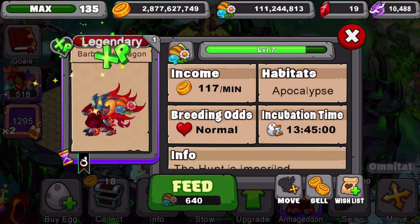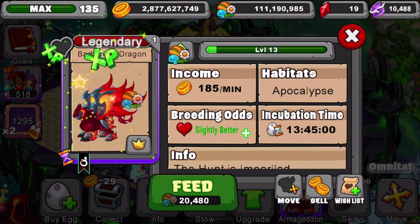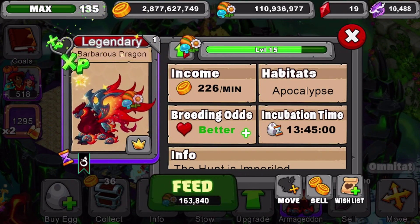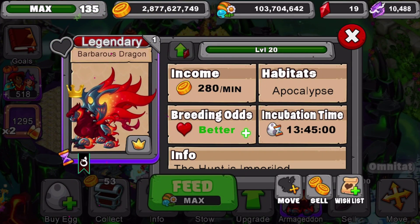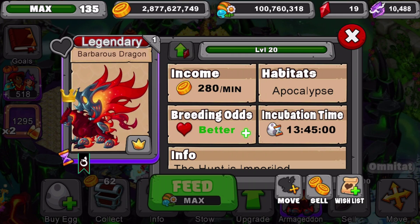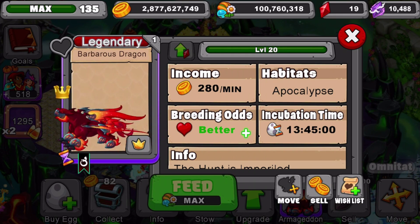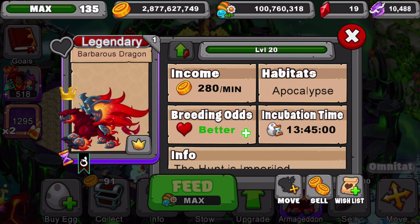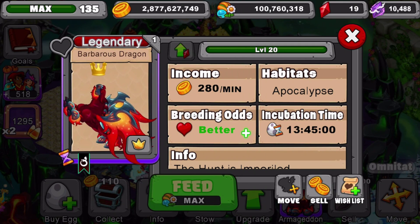Let's jump it to level 20 right off the bat. I thought it wouldn't produce much for an Apocalypse dragon, but it already looks like it's going to produce 220 or so... yep, definitely producing more than 220. This dragon produces 280 gold per minute at level 20, with a 13 hour 45 minute breed time.